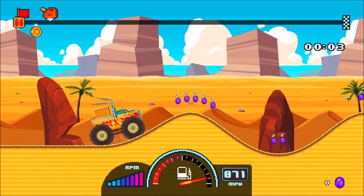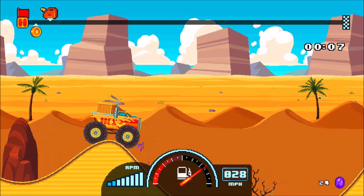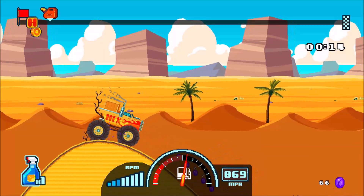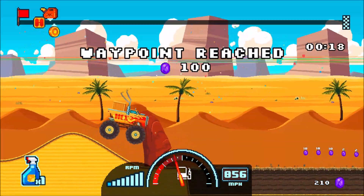So it's simply pull right trigger to go, left trigger to stop and reverse. You can also change your vehicle's orientation — you can make it do backflips and front flips. The stability you can change as well. This is quite a jumpy truck.